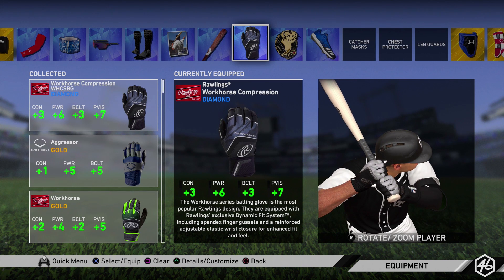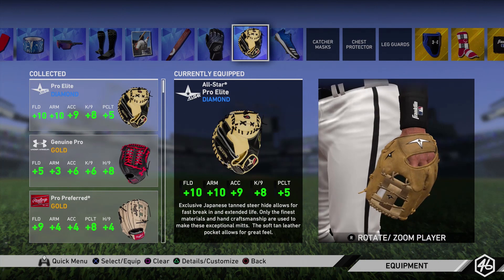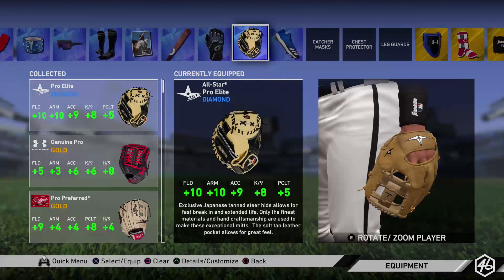I have the Rawlings Workhorse Compression batting gloves — plus 3 to my contact, plus 6 to my power, plus 3 to my batting clutch, and plus 7 to my plate vision. Anytime you can get your plate vision up it's going to be an absolute W. Vision is huge — when you get your vision up it's just going to make it that much easier to hit and square up balls. Moving over to the fielding glove, I've got the All-Star Pro Elite diamond fielding glove. It looks like a catcher's glove but I'm not a catcher. It gives me plus 10 to my fielding, plus 10 to my arm, plus 10 to my arm accuracy. This brings my fielding up from like a 76 to like an 86.